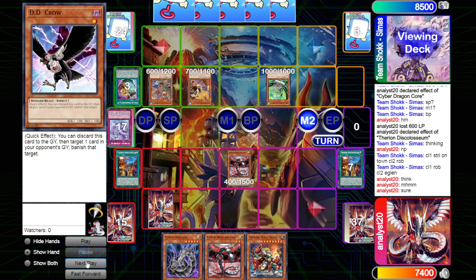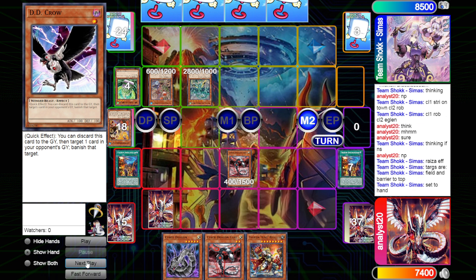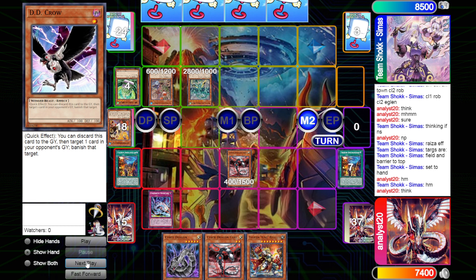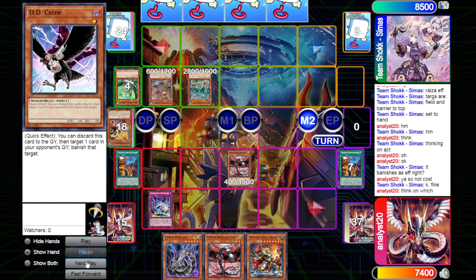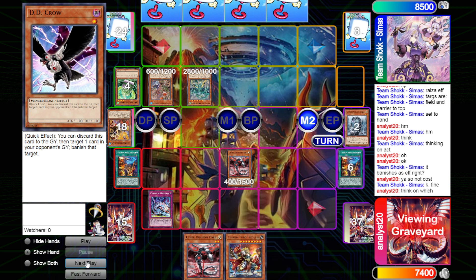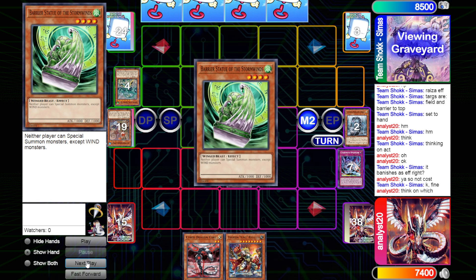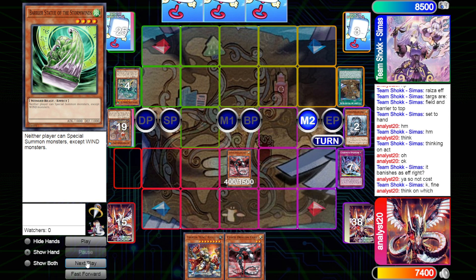He also gets to have DD Crow — that's actually pretty good — especially when with Overflow we're trying to banish from grave to pop that many cards. We are going to be forced to use Overflow here because of that Mega Ryza. I was expecting him to try to DD Crow something as well, but it looks like he doesn't, so we'll be able to pop the two. Unfortunately we do have to spin some cards because of Ryza, and he still has that field spell.